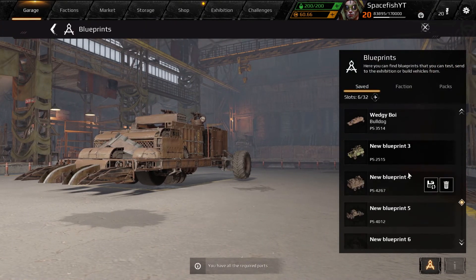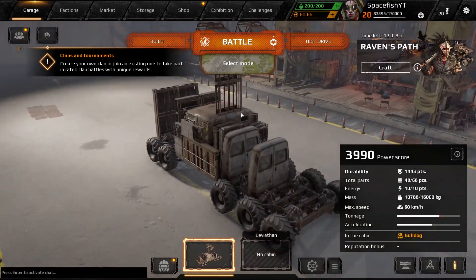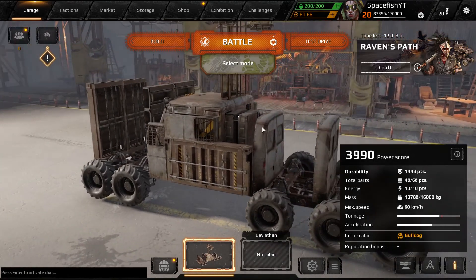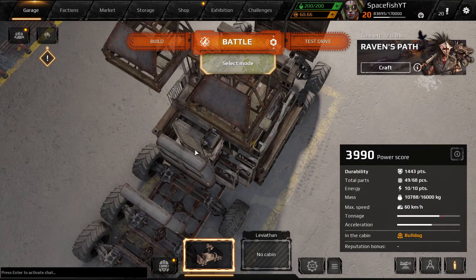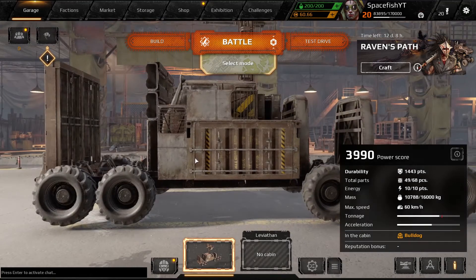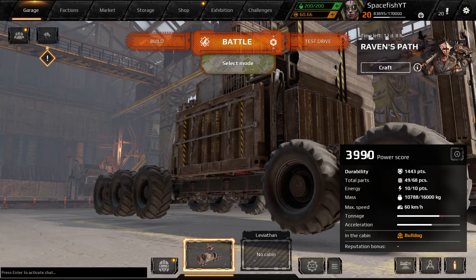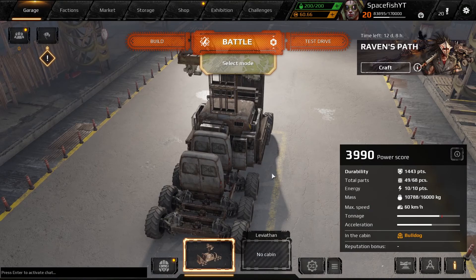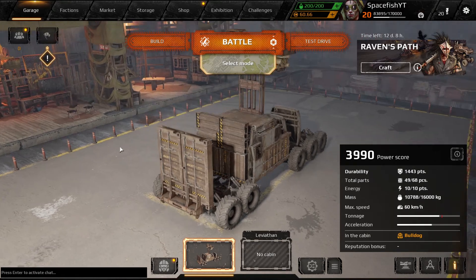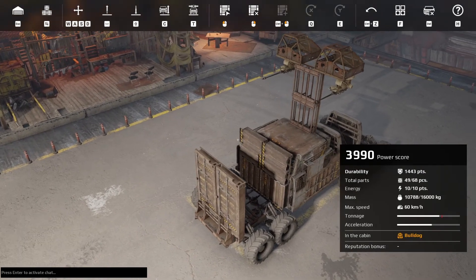Another thing I actually want to look at first is our PvE build. Honestly, this thing we haven't really changed in quite a while at this point. We did put the new radiator on in the last episode. But the one thing I'd actually like to do real quick is upping the power score above 4K, because you can see we're at 3,990. There's always a bunch of raids where we can join from 4K power score onwards, but we're always just barely below that. So let's quickly go to the build menu.